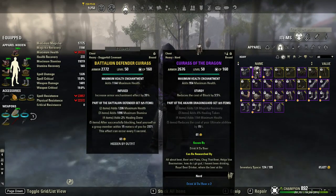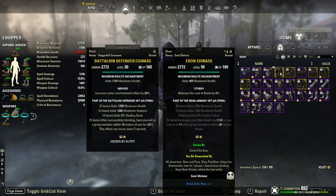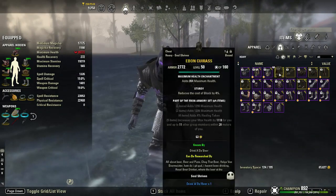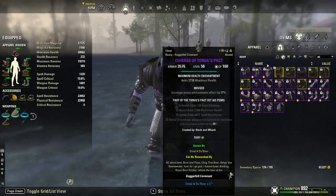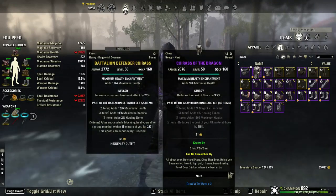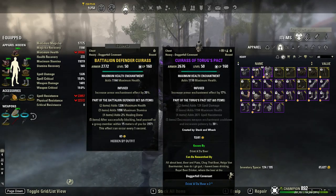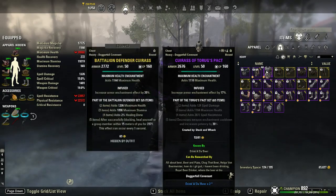If you don't have any of these — no Battalion, no Olos — I would definitely suggest running Ebon and Dragon. Those two sets are just a nice combo: you're going to reduce your ultimate cost and support your group well. Every tank should at least have Ebon and Dragon. If you've been watching my channel for a while, I've been preaching on these two sets for a ridiculous amount of time, and I was recommending Torogs before other people even caught on.